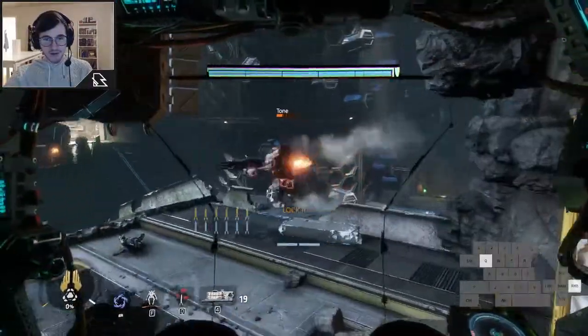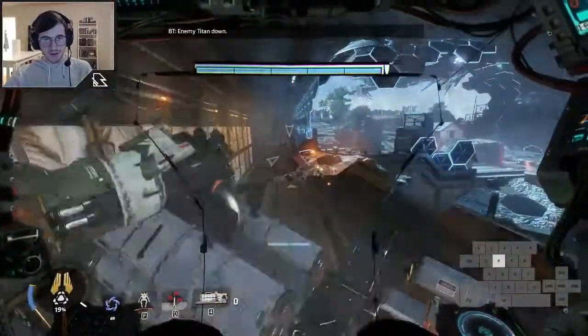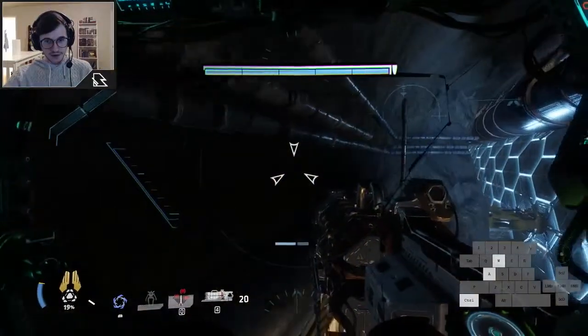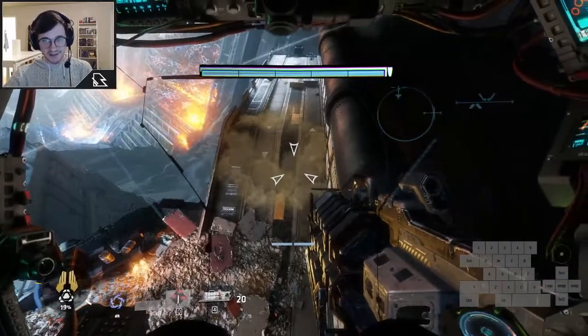Let me kill this Tone so he doesn't mess with us. Alright, here we go. It's going to be Dash, Flight, hold Crouch, and then you wedge yourself up on this pipe. Again, you cannot get up on this pipe unless you hold Crouch.